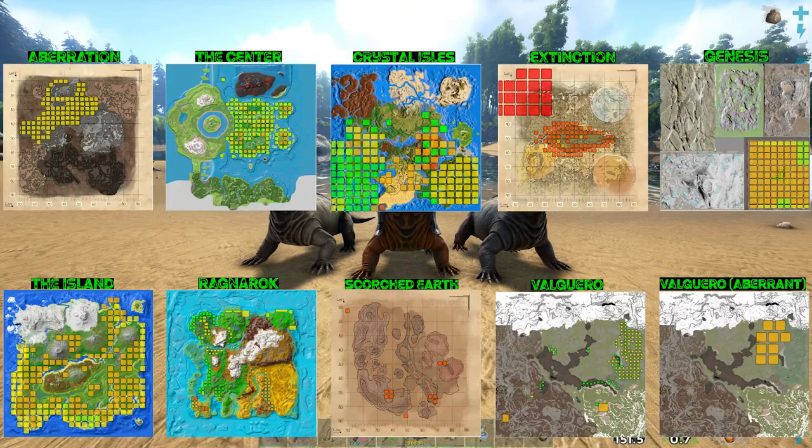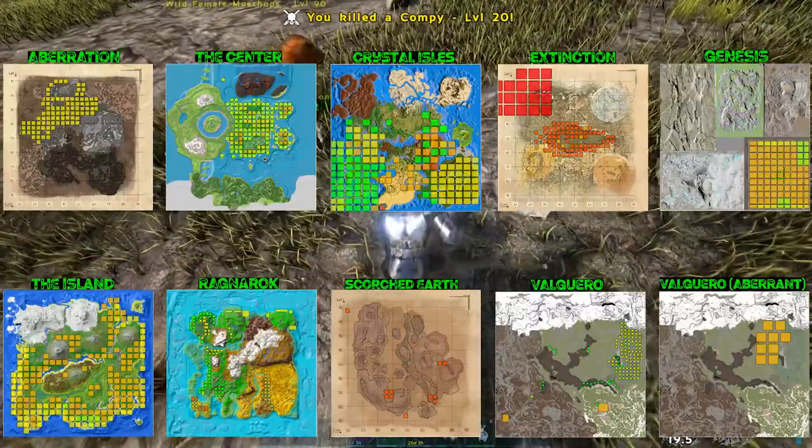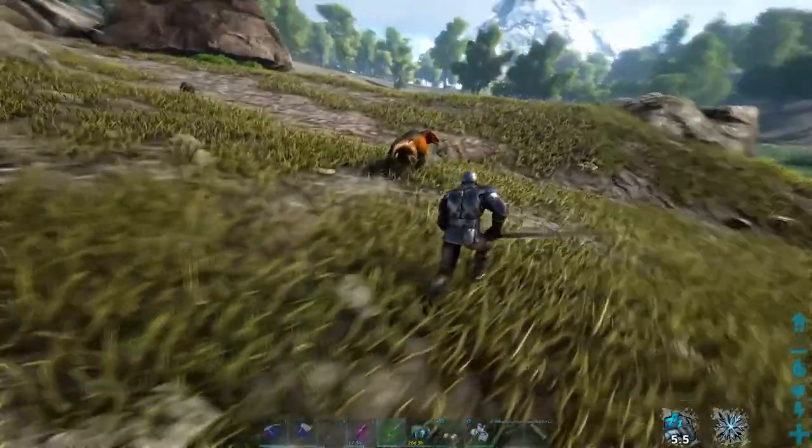How to tame a mosschops in under a minute. Mosschops are generally pretty timid creatures, and they'll run as soon as they get attacked. They're a passive tame, but you can't tame them whilst they're running, so it would be wise to kill off everything around it so nothing attacks it.